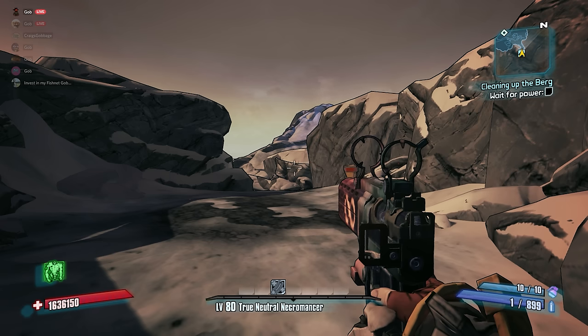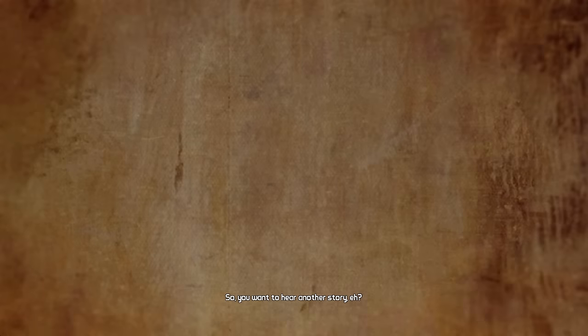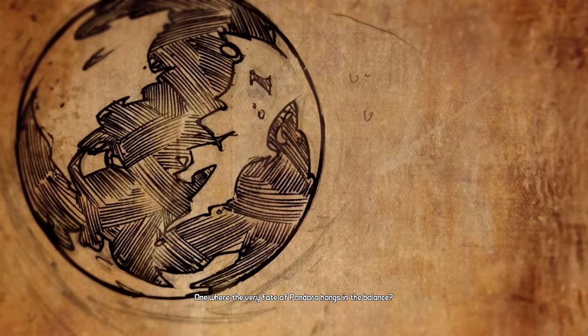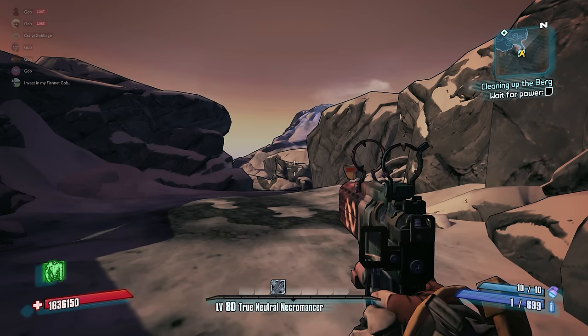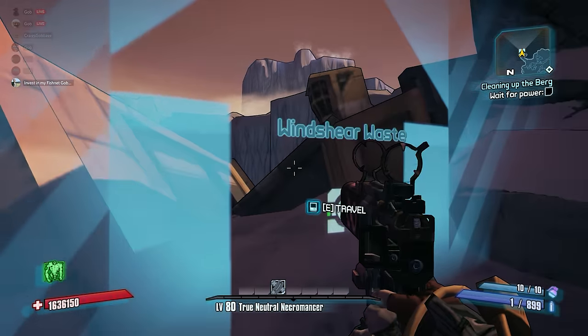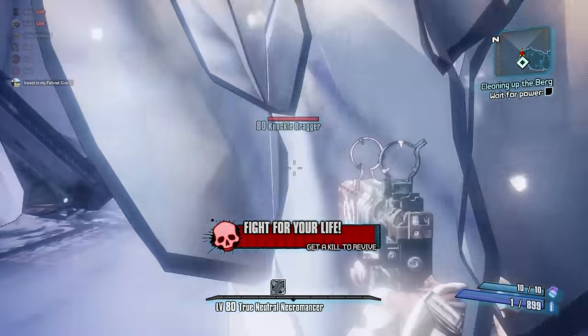Now this is going to be a UVHM geared run, which means I'll be starting at the max level with all the items I'll need. Starting from level 1 would be nearly impossible due to the complete randomness of item drops and the existence of ammo. Because this is UVHM, I skipped the entire Knuckle-Dragger encounter. But there's a glitch I want Buttsmoke to do, so the first thing he'll do is turn around and die. Don't worry, this is completely intentional.